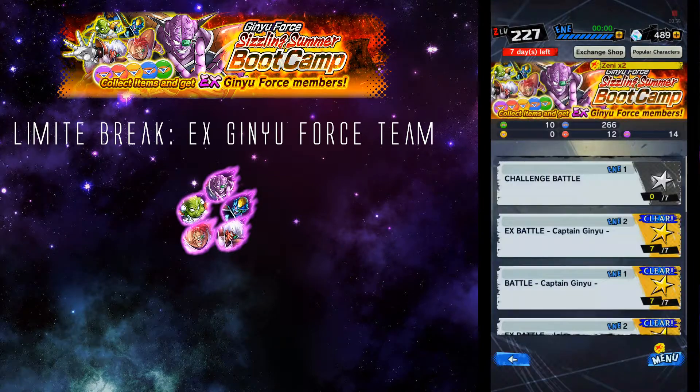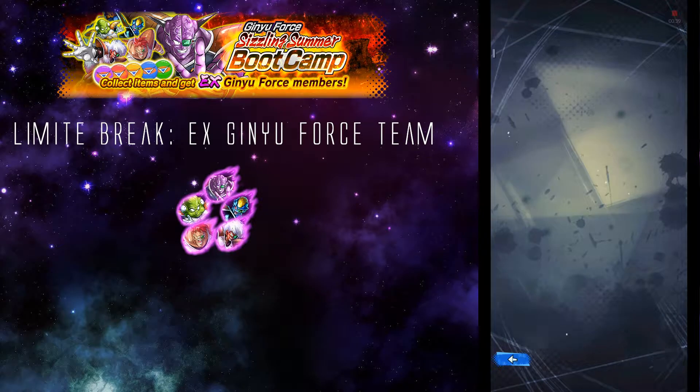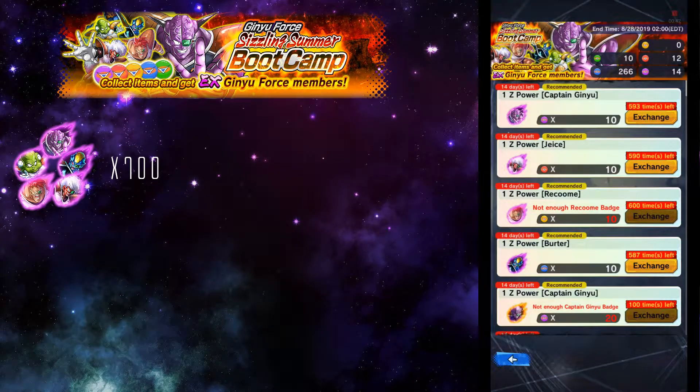In order to limit break them, you'll be needing the EX Ginyu Force team Z-Power. You can get that Z-Power at the shop here. As you can see, you need exactly 700. If you've already unlocked them then you'll need a little bit less, but in total it's 700 in order to limit break each and single one of them.